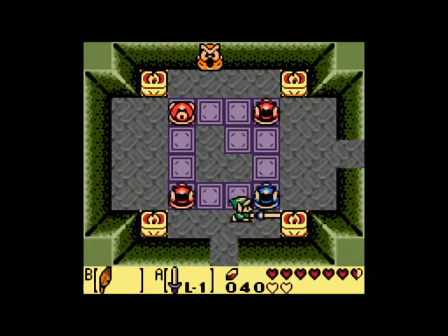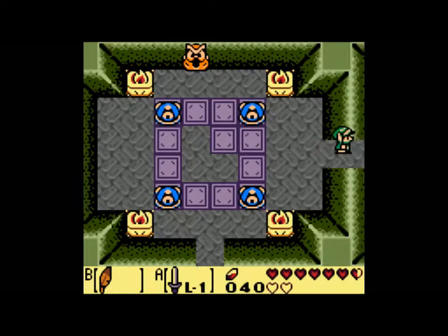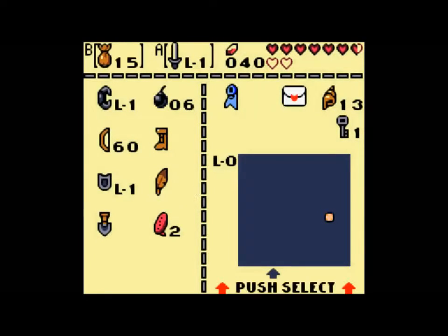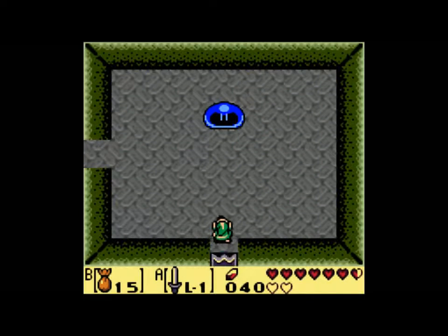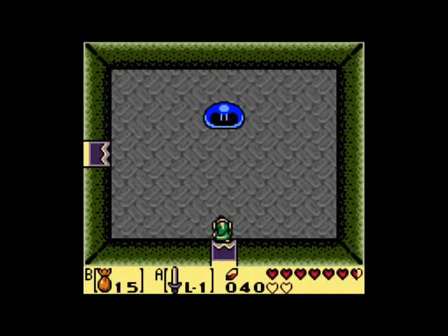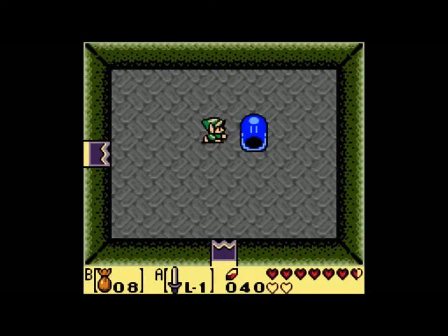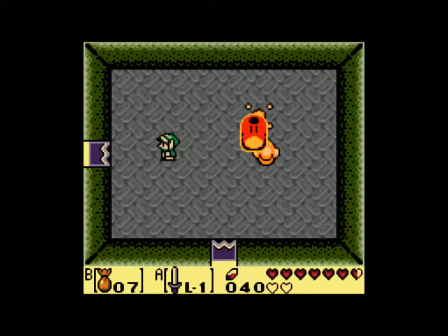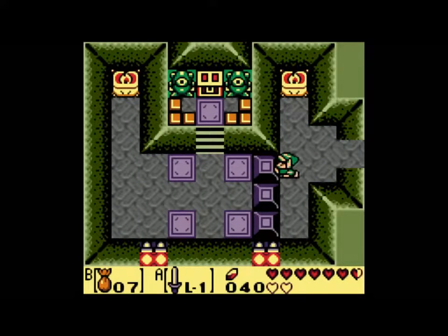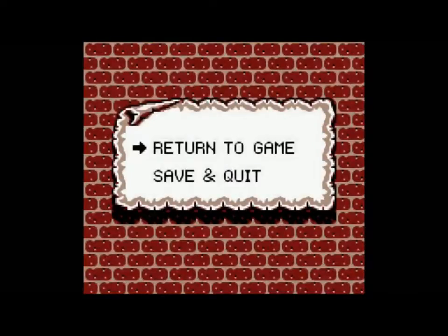Jump north through here, hit this once, that twice, get this small key. What we're going to want to do is equip our fairy powder. Come in here — you cannot skip this text, to my knowledge. He says right here the sword is no match for him. So what we want to do is sprinkle some powder on him, and then just mash the powder button. You can grab the fairy if you'd like — I don't, usually, because I usually have a good amount of health because of the new heart container. And now we get this boss key.